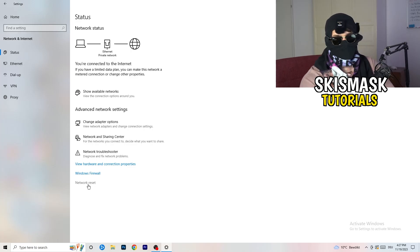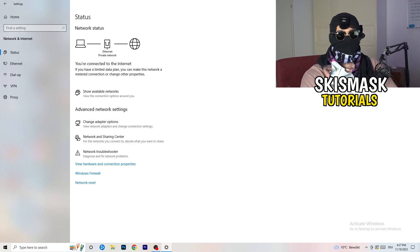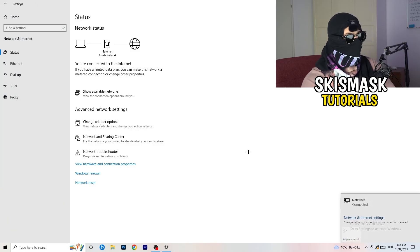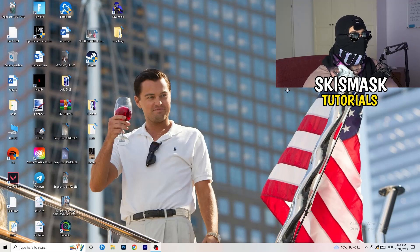Close everything and go back to your network settings. You can also click on Network Reset, which will help with a lot of issues you might be having. Also go to Update Network Adapter or Driver and click on that. You can find your IP address there too. Additionally, go to Show Available Networks — check if airplane mode is on, disconnect and reconnect, as this can help with general Wi-Fi issues.